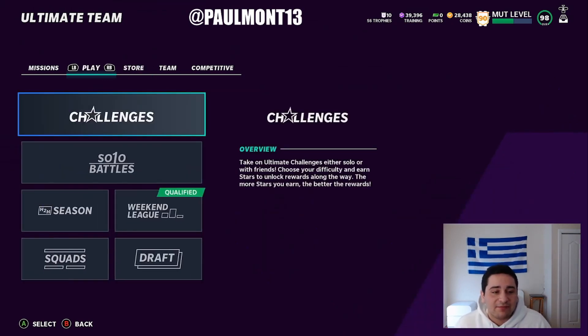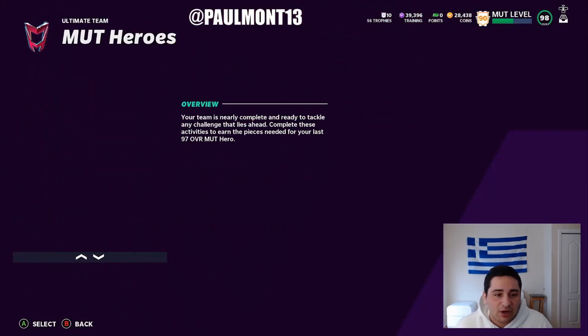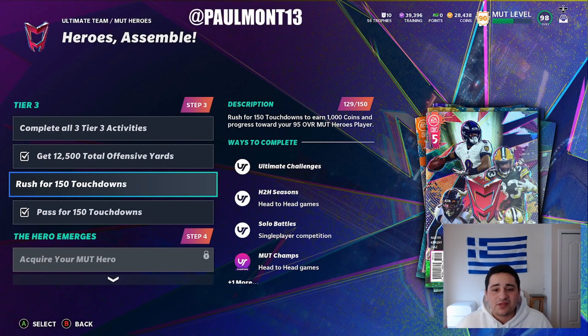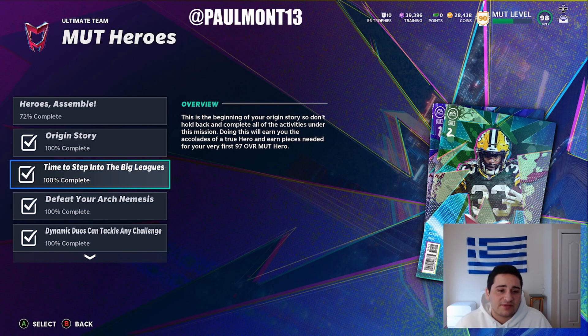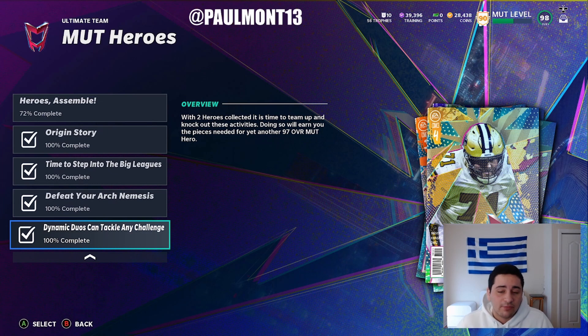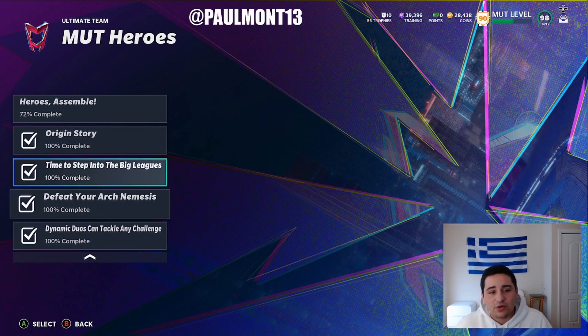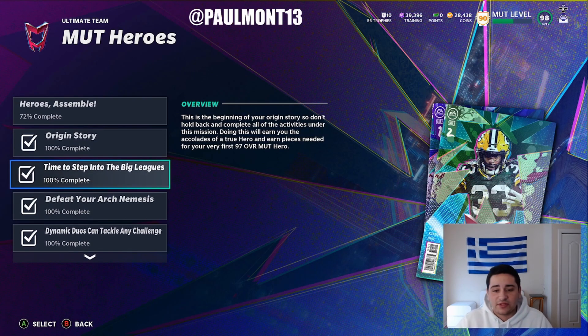We're going to start with the training method. The best one to do is definitely this Mutt Heroes one right here. If you finished this already, I'm sorry, but if you didn't, this is an easy training method. These 95s and 93s are no longer that expensive — 95s are around 80 to 90K, 93s are probably like 50K. You can quick sell them for training and get a lot of training out of it. Training variety prices have not raised to the same price, so it's really worth it to do training variety re-rolls with these. Make a profit.